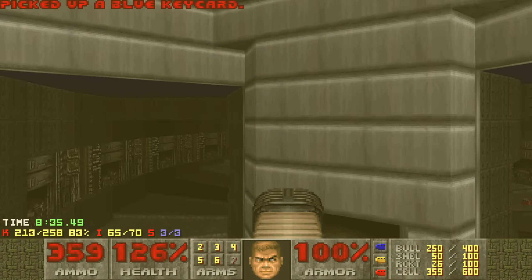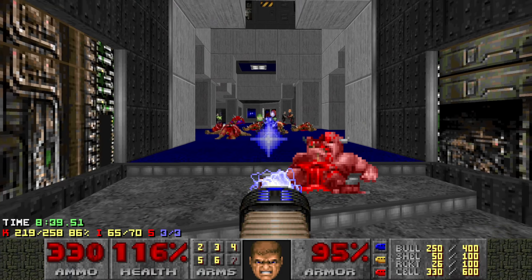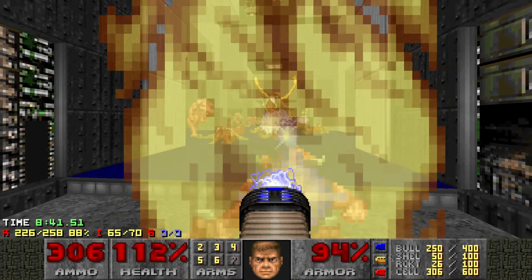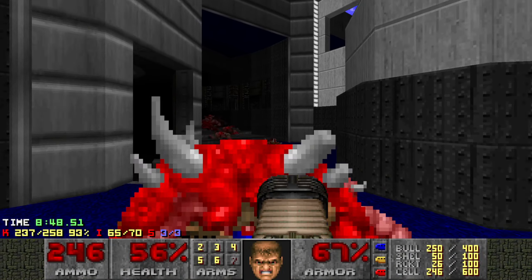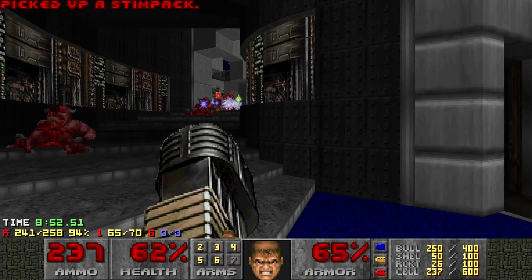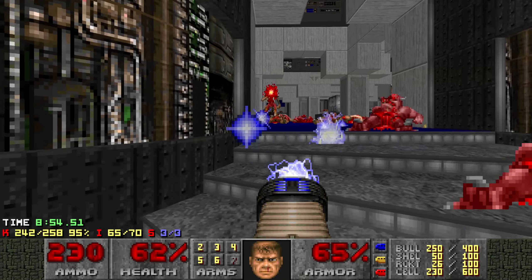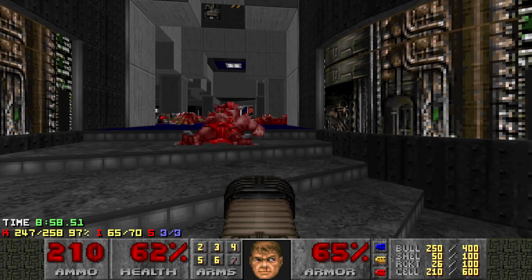Alright, once you grab the blue key, it's time for the big showdown. The finale is Teleport City. Luckily for us, the one enemy we're really worried about - the Archie - he teleports right next to us. Unfortunately he raises that inhuman shield and just zaps me good. That skelly tanks all the plasma bolts. Guess that's why you use the rocket launcher.